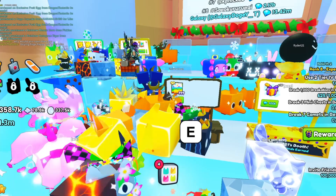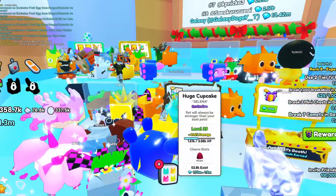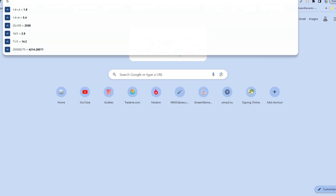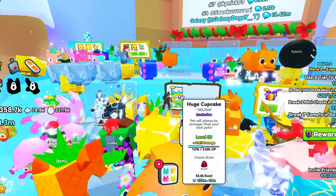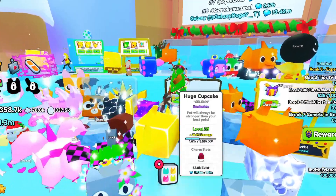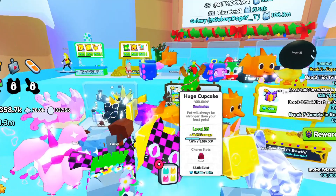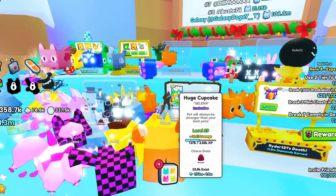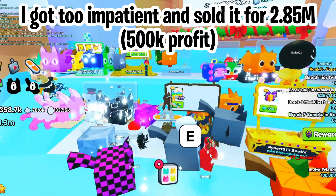I bought the colorful slime but then couldn't buy the cupcake, so I traded the slime plus 100k to get the cupcake — meaning I spent about 2.35 million total. This cupcake has a strength charm and is level 39, one level from another charm slot, which automatically raises value. If I can sell it for 3 million, that's 650k profit — basically 650k free gems from flipping huges.